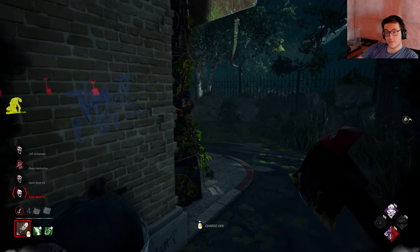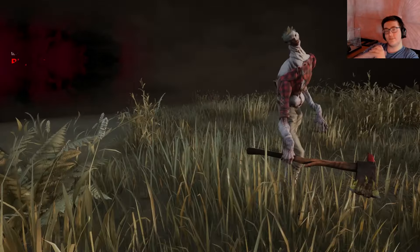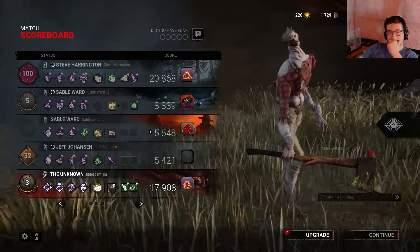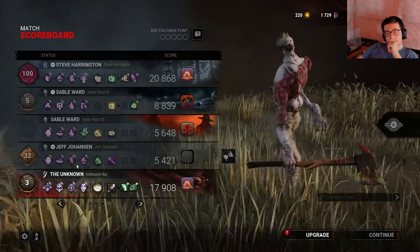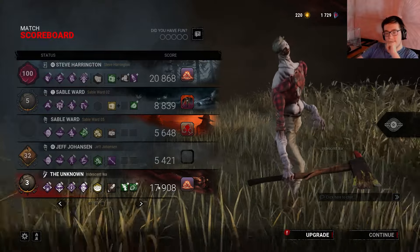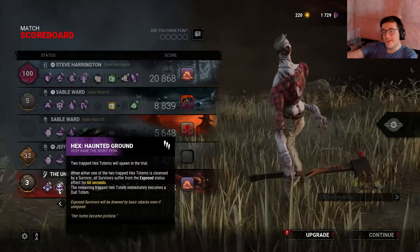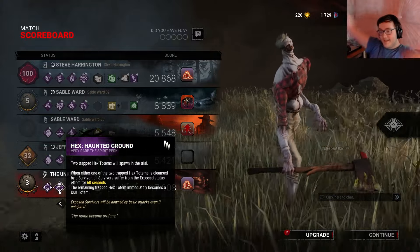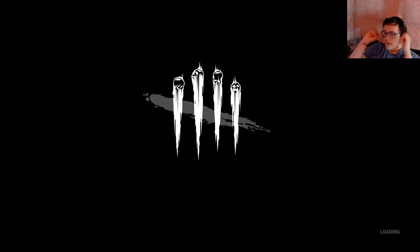We're going to use the fact that we have no pressure raiser. I was trying to say he was on hatch instantly. Big GG to the survivors — it was unfortunate that Jeff kind of just gave up, but the build was just really overwhelming right there. He got hit by Haunted Grounds, and his Distortion was countered by our power. He just kind of got comboed right there. Either way, I think that was a great example of it. You just teleport from hallucination to hallucination after losing your terror radius, survivors panic, they don't know where you're at, you sneak up on them — it's so easy. It is so fun.